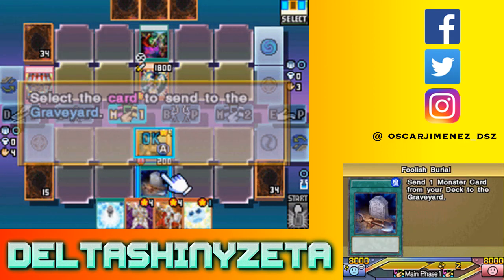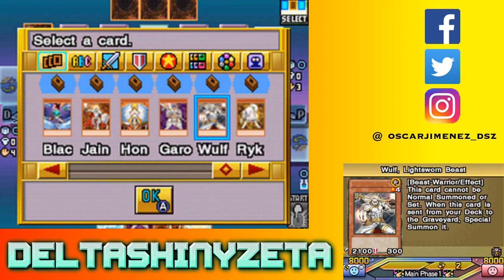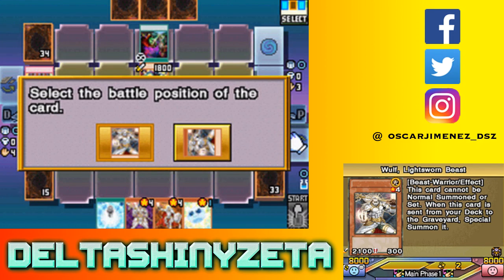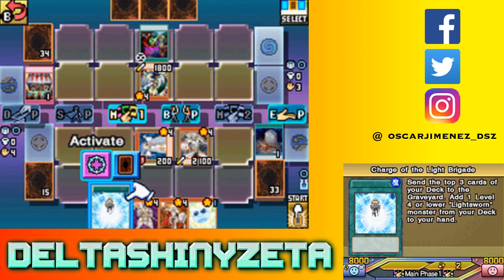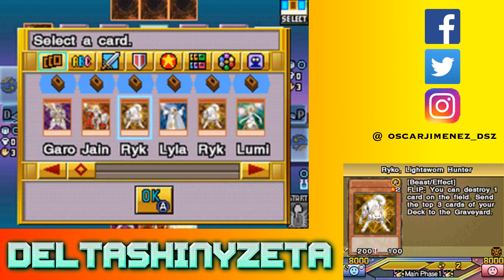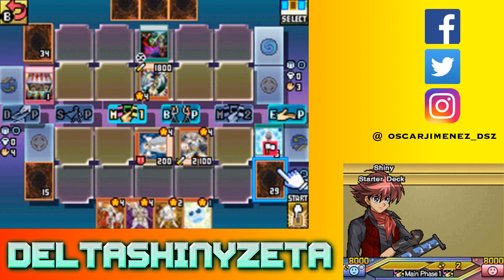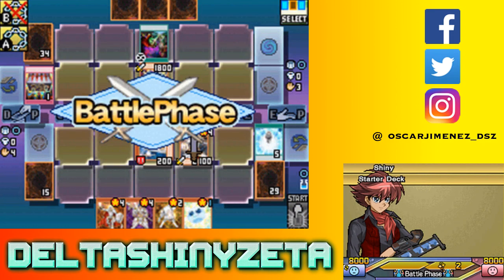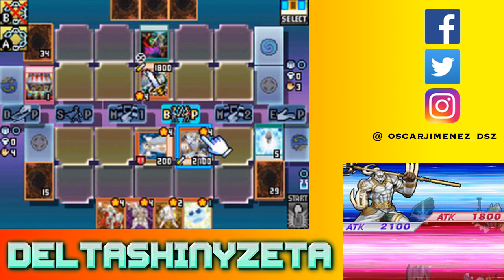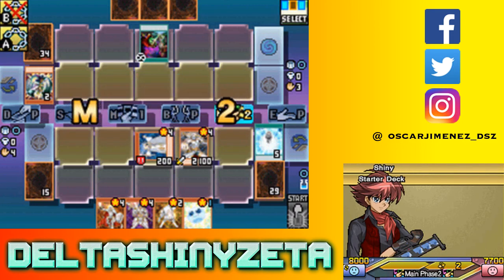Let's do Foolish Burial on the wolf. This could actually attack over the Lancer Landworm. I'm also gonna go ahead and do Charge of the Light Brigade, getting Celestia down there - actually I'm gonna get a Raikou. No milling on Lumina, but that's fine. I'm going to enter the battle phase and attack with wolf for 300 damage, then end turn.